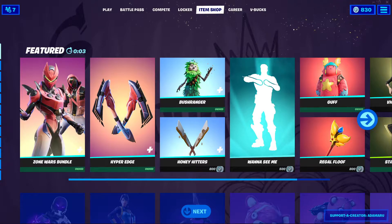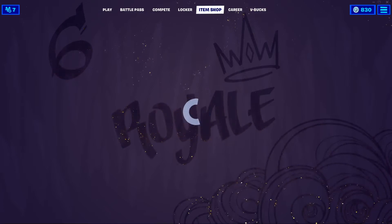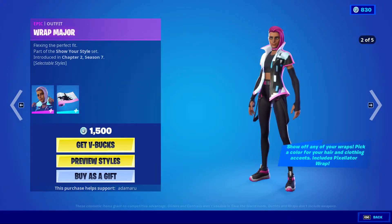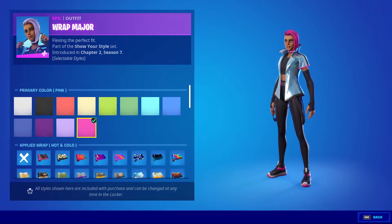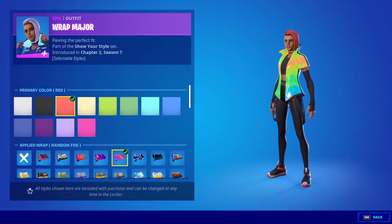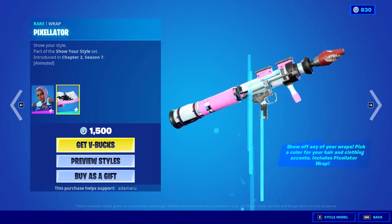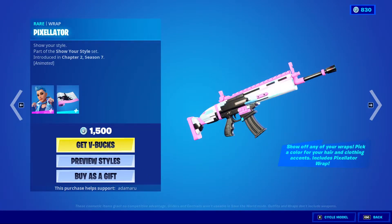I'm looking forward to it. I want to see the pricing though — that's the main thing that's been worrying me, that they're gonna be pretty expensive. But we'll see. So wraps show in your outfits. We have Wrap Major, and you can change the color of the hair and change the wrap — very cool. They all come with a Pixelator, which looks pretty neat.